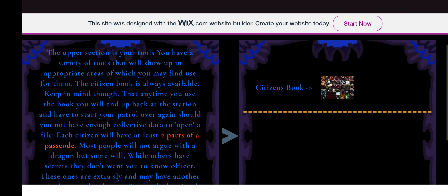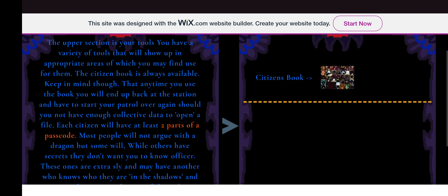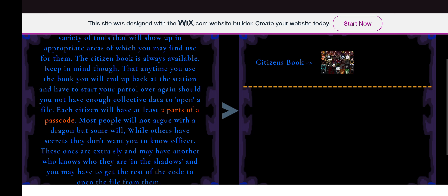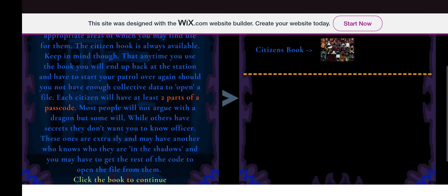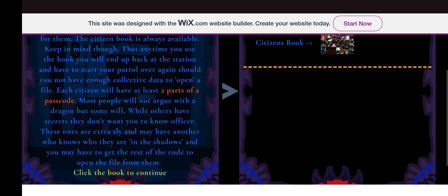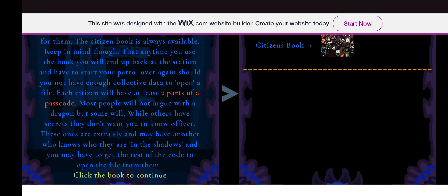The upper section is your tools — you have a variety of tools that will show up in the appropriate areas where you may find use for them. The citizens book is always available; keep in mind though that any time you use the book you will end up back at the station and have to start your patrol over again, should you not have enough collective data to open a file.